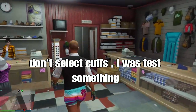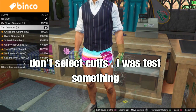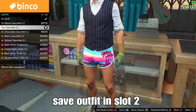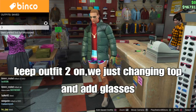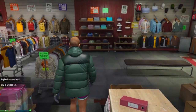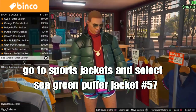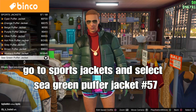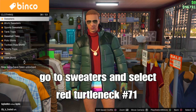Save your outfit in slot 2 right now — do not select the curves, I tested it and it did not work, so skip the curves and just save in slot 2. For the third and final outfit, keep outfit 2 on — we're just changing the top and adding glasses. Go to the top section, go down to sport jackets and select the Sea Green Puffer Jacket — should be number 57.